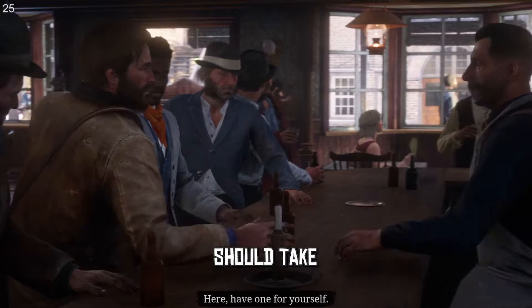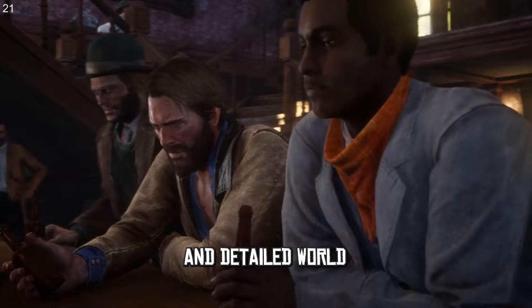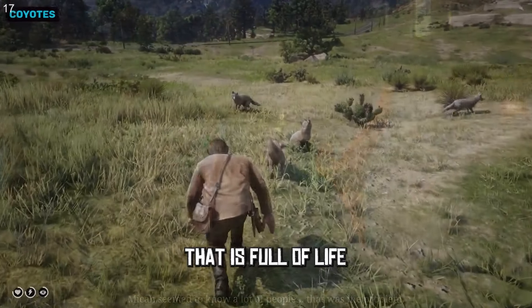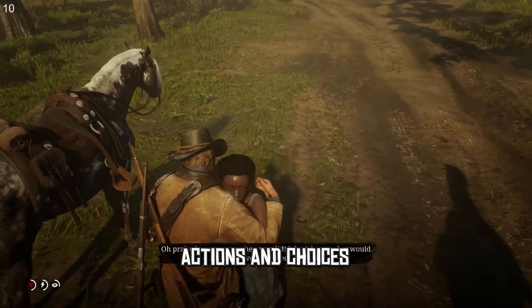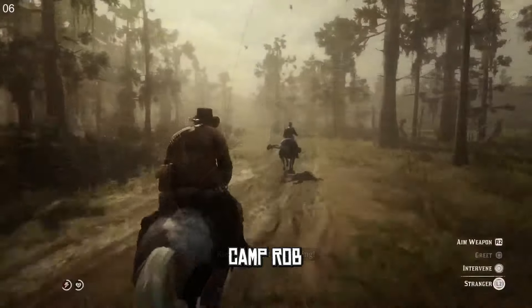The third feature that GTA 6 should take from Red Dead Redemption 2 is the interactive and detailed world. Red Dead Redemption 2 has a rich and immersive world that is full of life and activities. The world is filled with animals, plants, people, and events that react to the player's actions and choices. The player can hunt, fish, camp, rob, play games, interact with NPCs, and explore the vast and varied map.